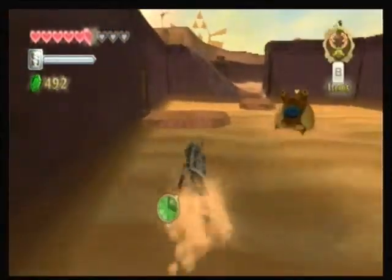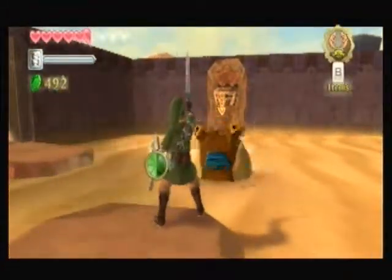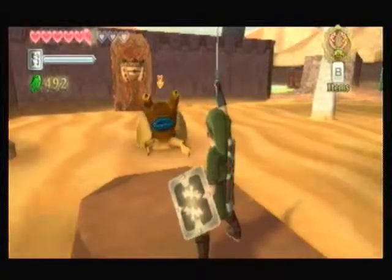If you get hit while you're using the beetle, you just lose control and basically have to go back to where it started. We can't hit that guy — oh, that was a good dodge there.